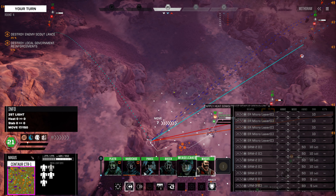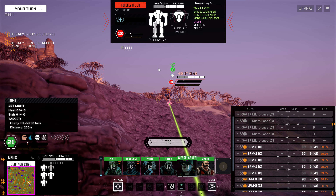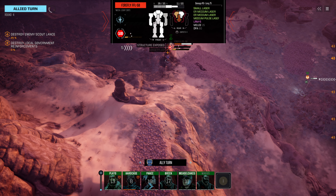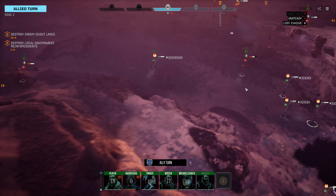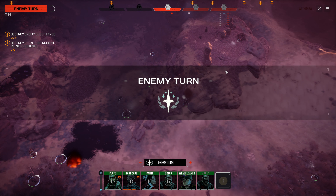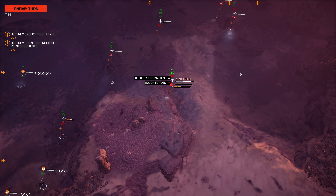Next up is our Centaur. It positions about here — definitely not ideal range, but we can still fire on the Firefly. If we roll well we can kill it, but odds aren't great. We got a structure exposure and we're closing in. Unfortunately we didn't roll a good crit. The Assassin is now unsteady but moves instantly — so we don't get to take advantage of that unless it jumps. It just runs back and lobs a couple missiles at our Black Knight, which is very irrelevant.